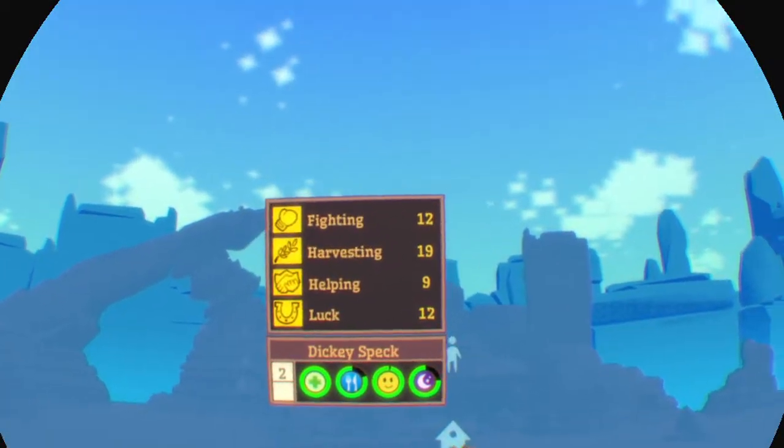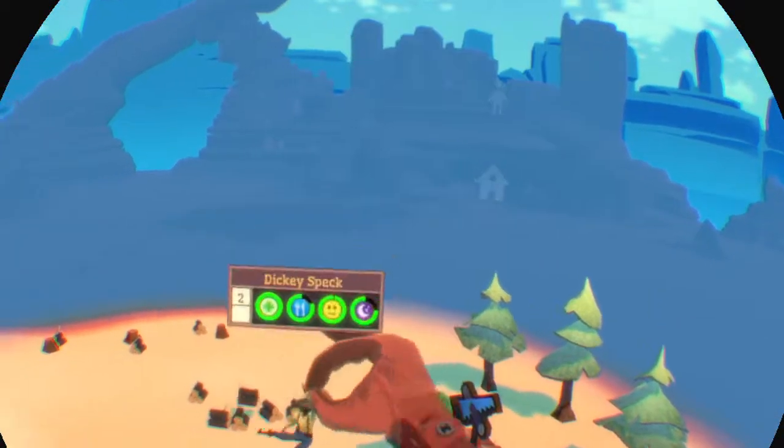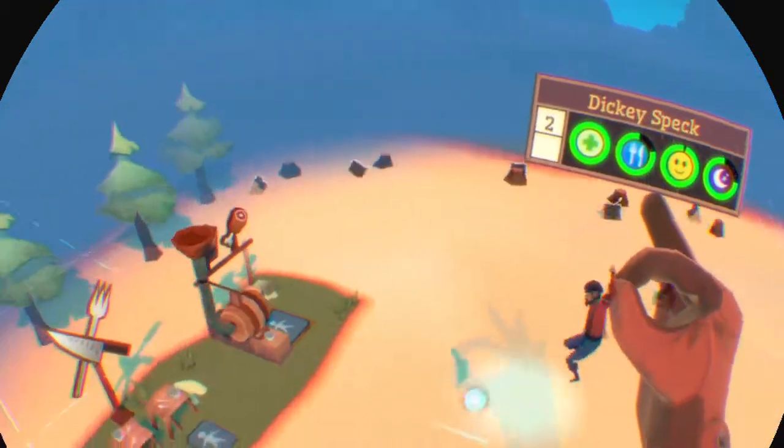If you hold them and move your palm, you can see what they're good at and they level up. Level up, woohoo! Alright, you're leveling up — now get back to work.